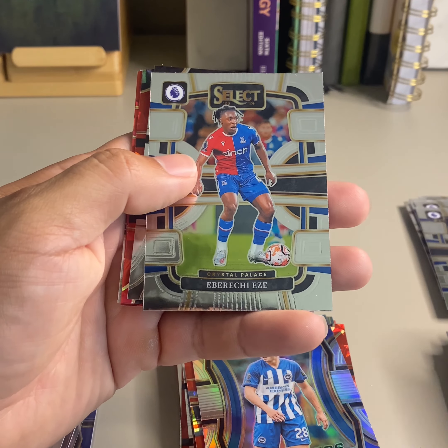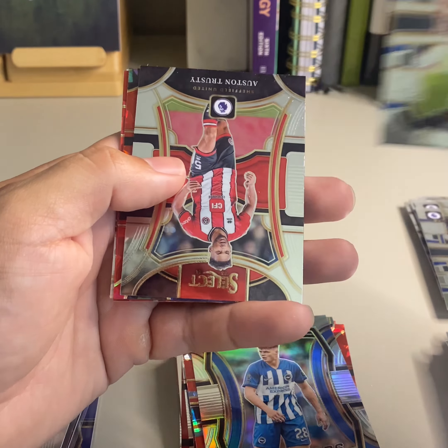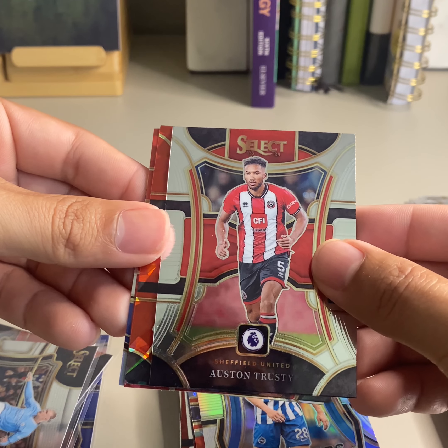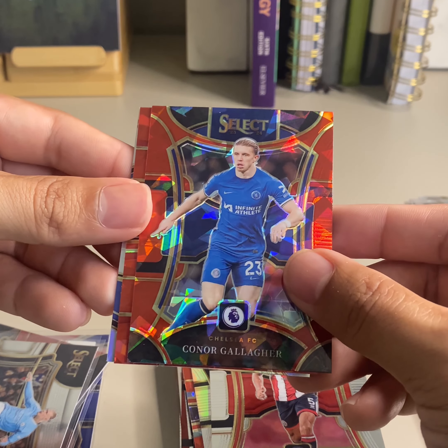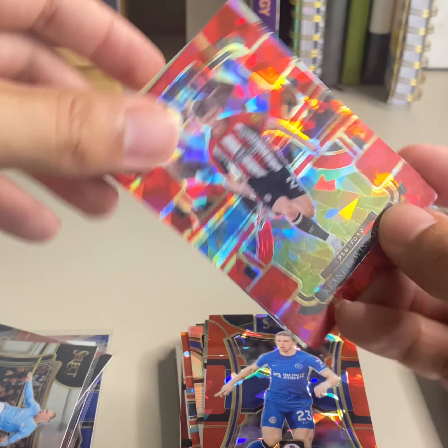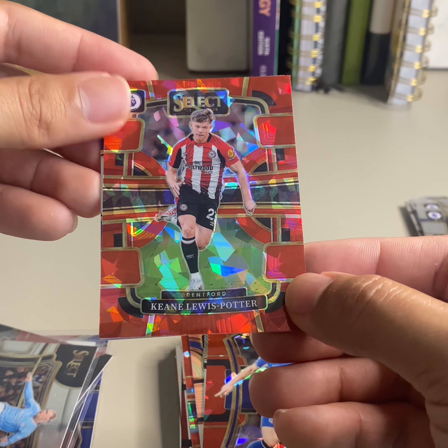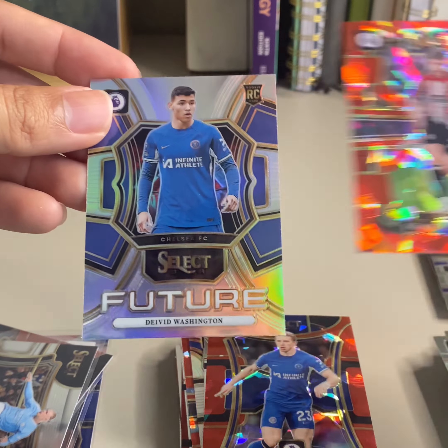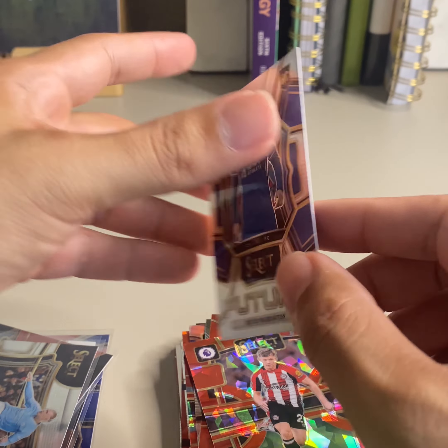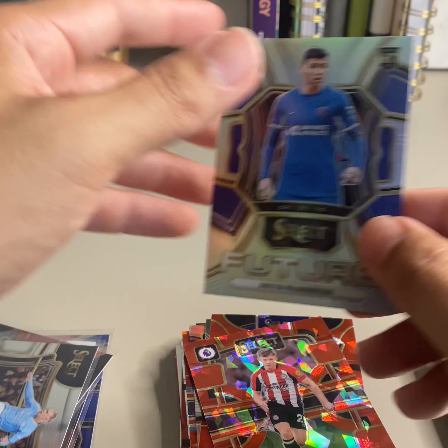Last pack — let's see if we can get something nice. Gonzalo, Austin Trusty Mezzanine, Conor Gallagher on the Red Ice Mezzanine, King Lewis Potter on the Red Ice, and David Washington on the Rookie Future.